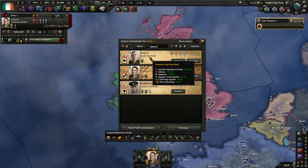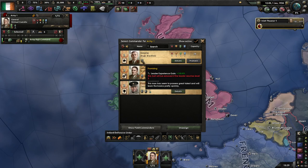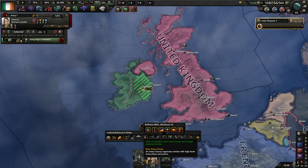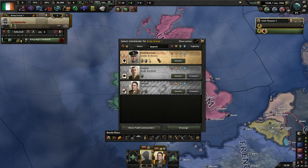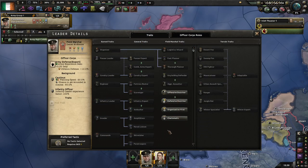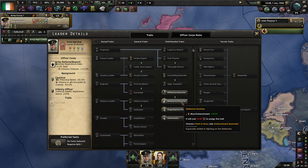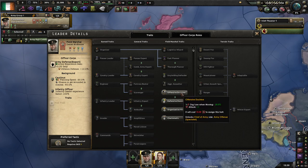Hugo MacNeill I tend to use more as an expeditionary force commander. He's only level 1, but his Promising trait means he'll gain experience much faster until he reaches level 3. And then naturally Field Marshal Daniel McKenna — he's an infantry officer, Cautious, not much to really say there. You can add a couple of traits once we have the command power; I usually go with Defensive Doctrine to give us extra entrenchment.